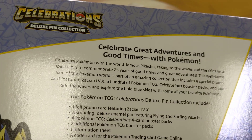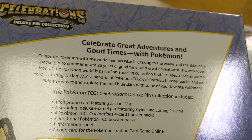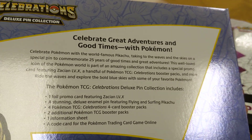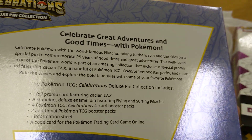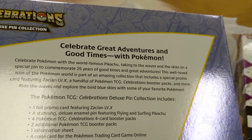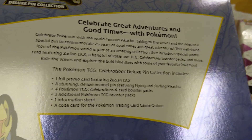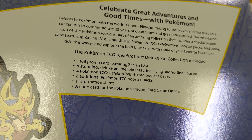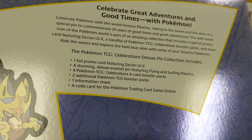Celebrating Pokemon, the world famous Pikachu, taking the waves and the skies, and a special pin to mark 25 years of good times and great adventures. This well-loved icon of the Pokemon world is part of an amazing collection. It includes a special promo of Zacian Level X, a handful of Pokemon TCG Celebration Booster Packs, and some regular booster packs. This collection includes a foil Zacian Level X promo, the deluxe enamel pin featuring flying and surfing Pikachu, four Celebration Special Packs, two additional booster packs, one info sheet, and a code card.